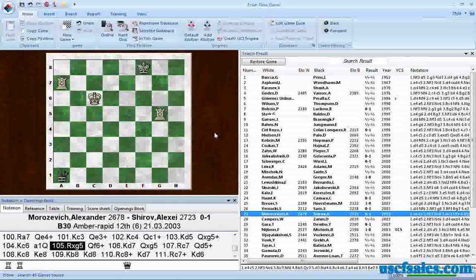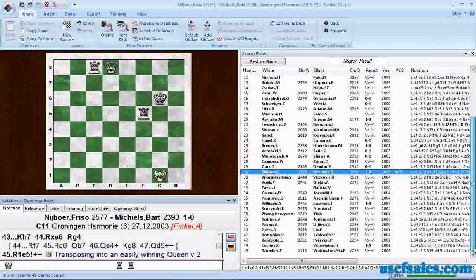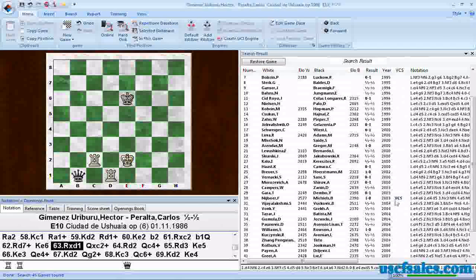Something to look for when you're looking at your search results: there's a column called VCS. It means variations, commentary, and symbols — basically it indicates an annotated game. If you go down to a game with VCS and click on it, we do have annotations there, so we can look at some annotations throughout that game. There aren't many — only a couple of games here have annotations, with one lightly annotated at the top. Always look in that VCS column when browsing a long list of games. Look for something that has variations and commentary — that's usually a good starting place. Whether or not the notes relate directly to what you're searching for is another story, but that's a good place to start.